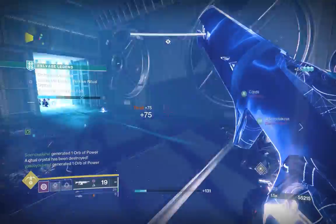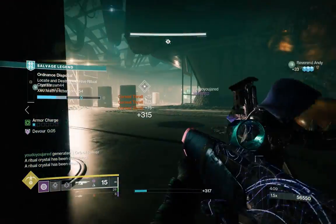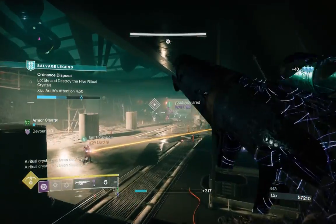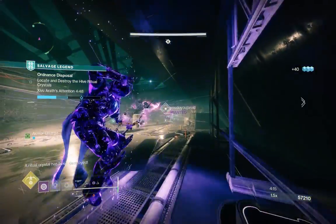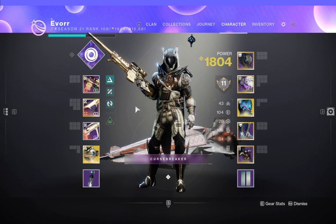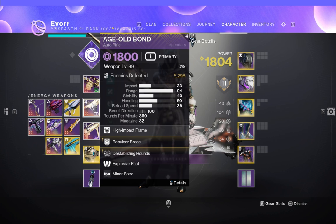This weapon has a very good perk pool — you can get anything from Tap the Trigger and Fourth Times the Charm to Kill Clip and Target Lock. But the two perks you want are Repulsar Brace and Destabilizing Rounds. Repulsar Brace gives us the ability to create an overshield, and that overshield grants a 50% damage reduction — that's why I'm able to tank a lot of damage, and I'm playing on 100 resilience.